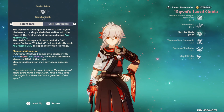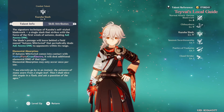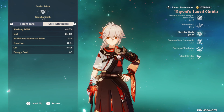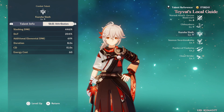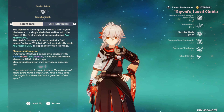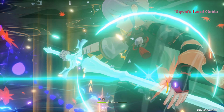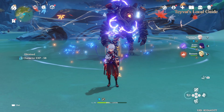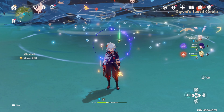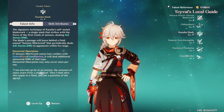His elemental burst can buff 4 elements: Hydro, Pyro, Cryo, and Electro. If his elemental burst comes into contact with those elements, it will absorb that element and give 61% additional elemental damage to that element. It can only absorb one element at a time, so it cannot mix two different elements simultaneously. If you have more than one element present at the same time, what his burst absorbs is random.